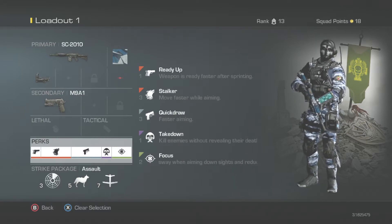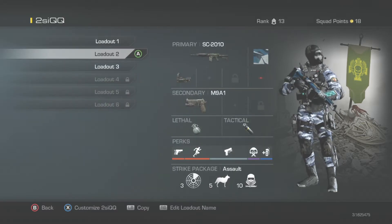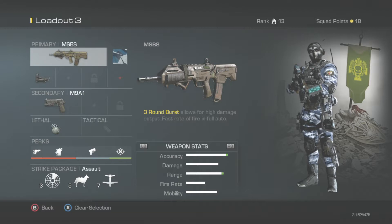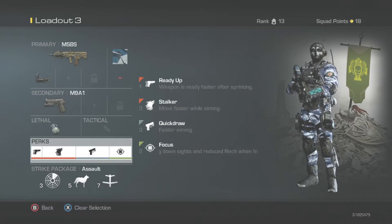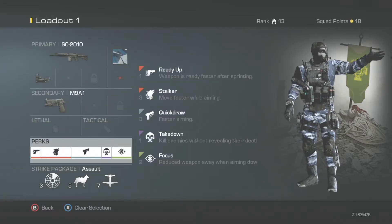Focus is a must as well — your gun will kick if you don't have it, and it does reduce the damage you take. So I really suggest these perks as a setup. The other class — the best gun in the game in my opinion is the MSBS right here. This gun is pretty much a one-shot kill every time, and since it's so strong I have the perks set up a little differently: Ready Up, Stalker, Quick Draw, and Focus — the only difference is I didn't include Takedown.